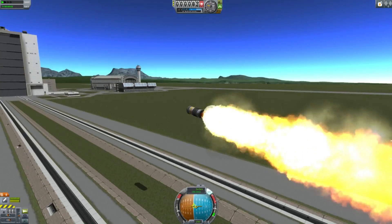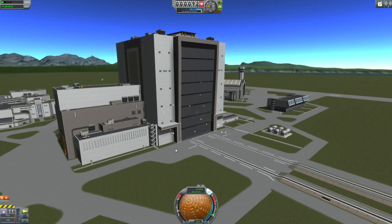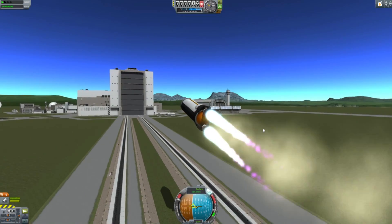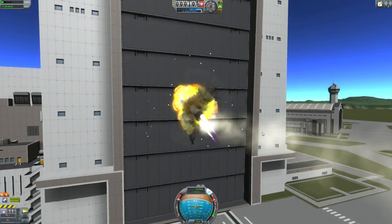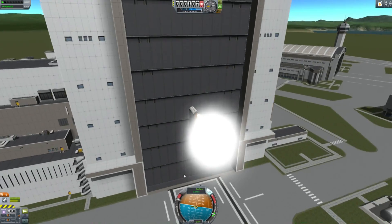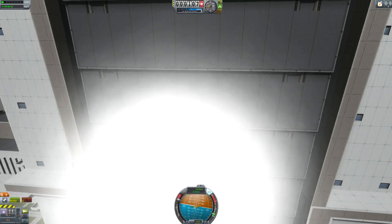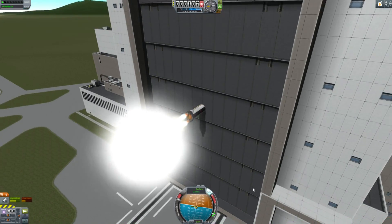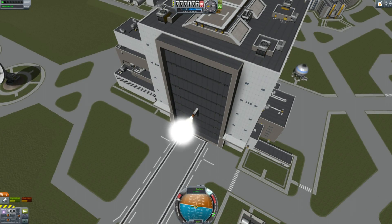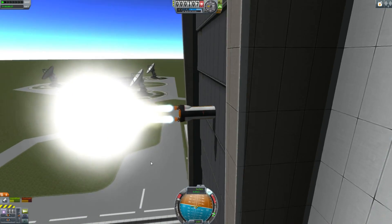Obvious target is the vehicle assembly building. Solid rocket booster does nothing. In the name of science, we upgraded it to one of these liquid rocket boosters — not quite so fast, but definitely persistent in its attempt to destroy the vehicle assembly building. Either that or it's kind of lodged itself in the side of it — maybe there's a nose cone of a rocket sticking through, kind of like a moose with its antlers sitting over a fireplace, but a rocket.